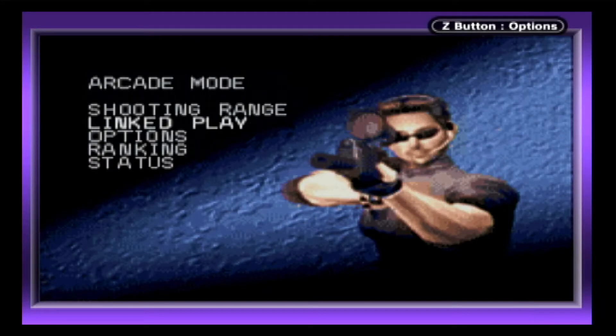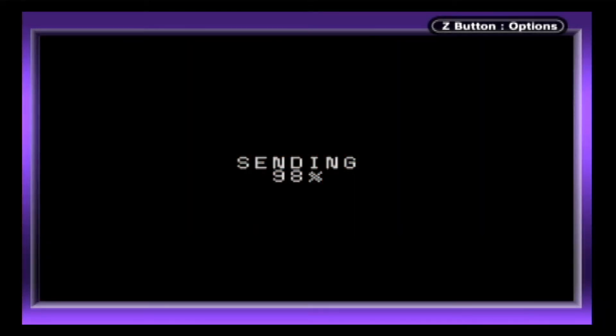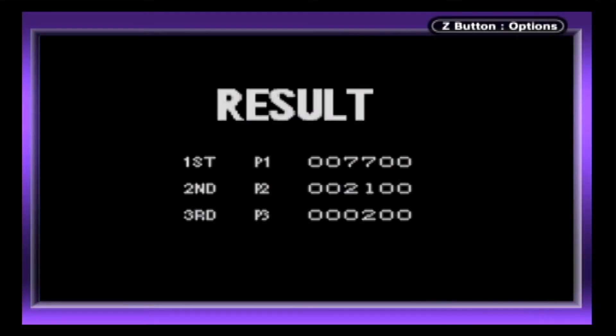It takes about 15 seconds to load this minigame to empty GBAs. Once loaded, Player One will select from one of three time-based options: Short, which is a 110 second match; Normal, which is a 180 second match; and Long, which lasts for 300 seconds. The player with the highest score is declared the winner from a very boring results screen.